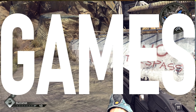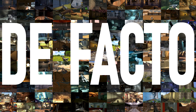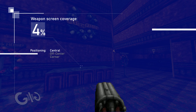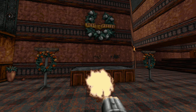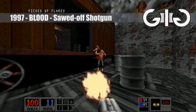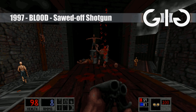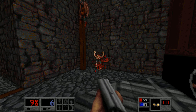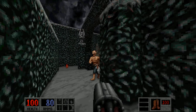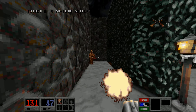Blood, from developer Monolith. This shotgun unleashes carnage like nothing else so far. It's the first shotgun to offer an alternate fire mode, switching between single and double shots — a tactical joy. It's a more dynamic weapon and the exceptional sound design makes you want to shoot even more. The gun's akimbo power-up is a particular highlight, giving you that ultimate badass feeling.